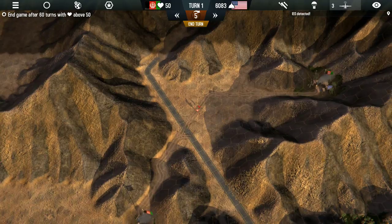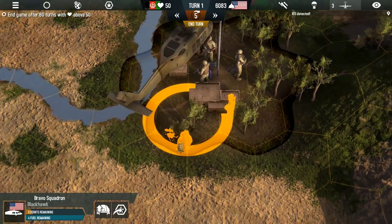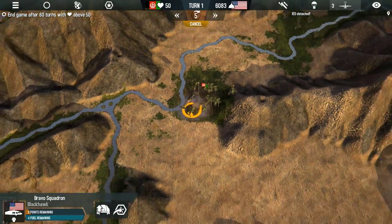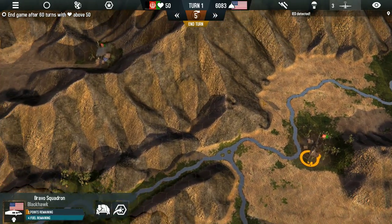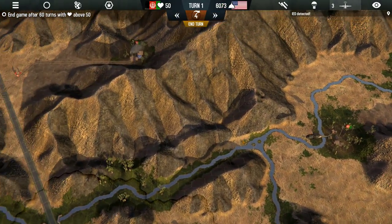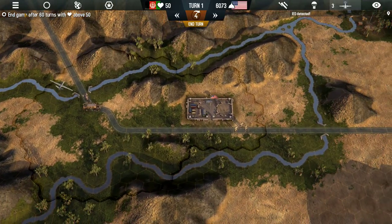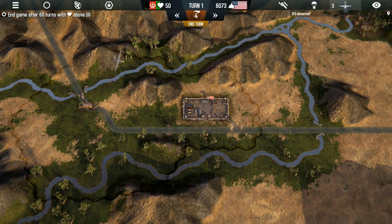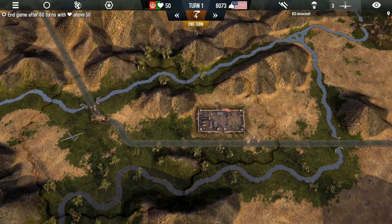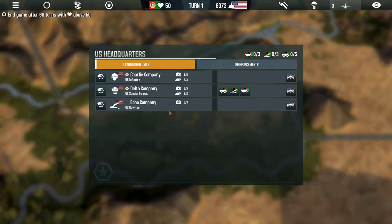There's an IED on the road there. Going to villages is also a major feature of the game. You want to fly around, take your troops, drop them in villages, and they will sit there and question the local populace to see if there are any nearby Taliban forces or IEDs you can clear out for them. In this skirmish, the only objective we have is to end the game with hearts and minds above 50, which should be pretty simple.